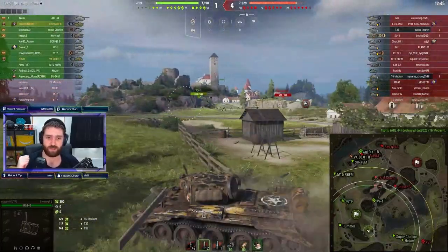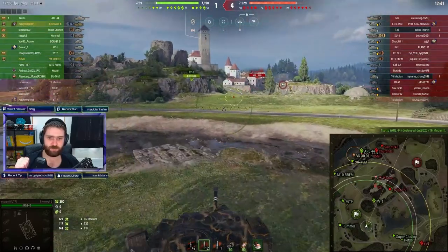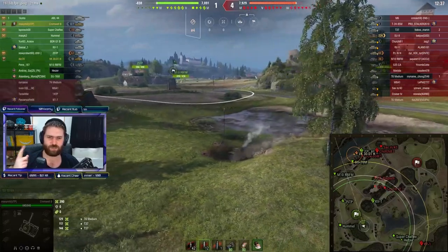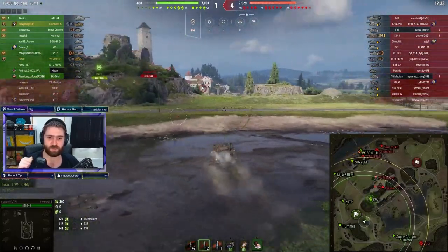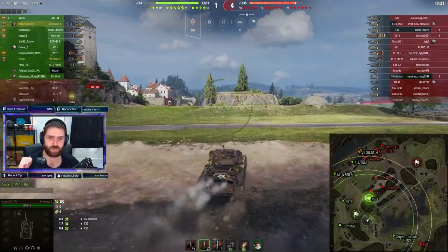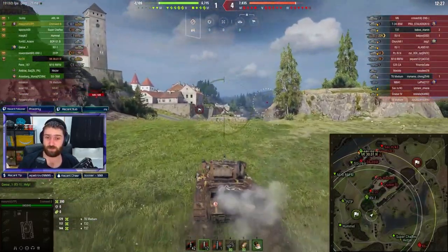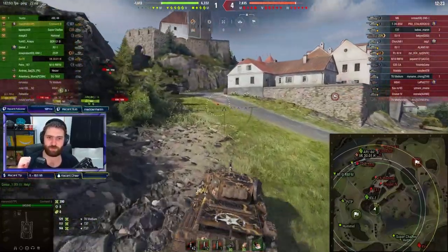There's also the Torg 2, the Britannia Panther, and the Tiger 131 if you wish to get something else. I'll be making videos about all of those in succession — first the Cromwell B, then the Torg, Tiger 131, and the Britannia Panther — to help you decide which vehicle is the best for you.